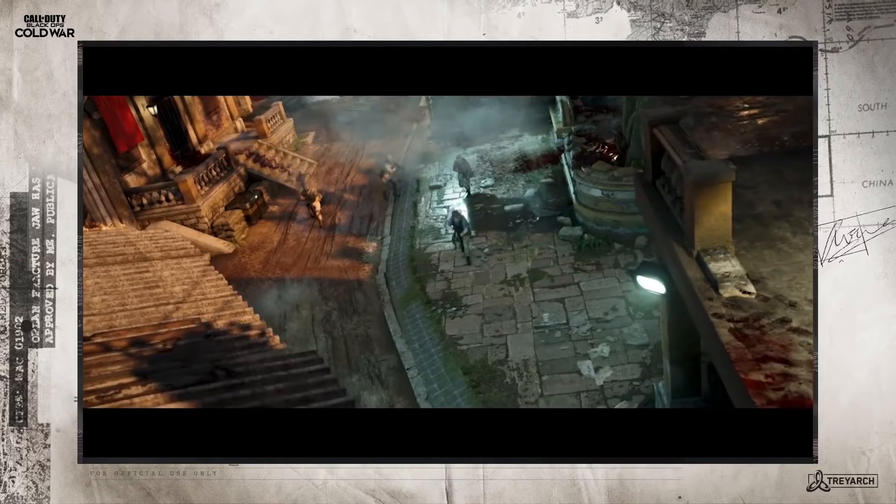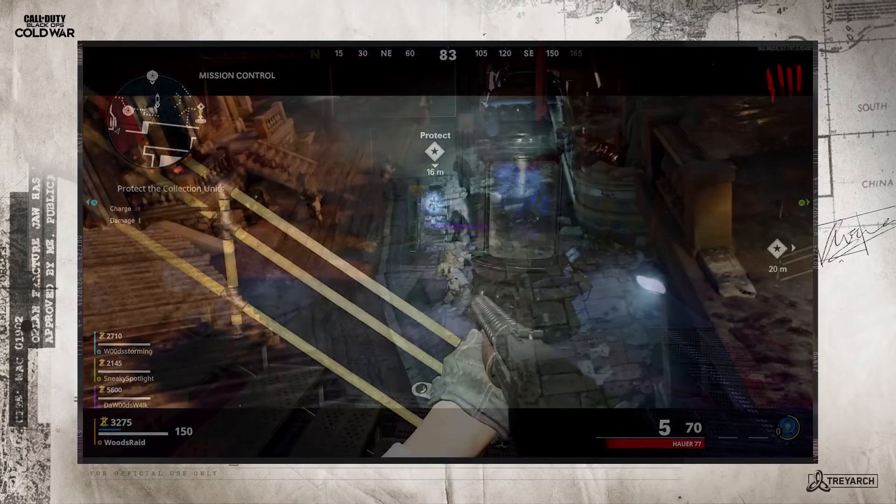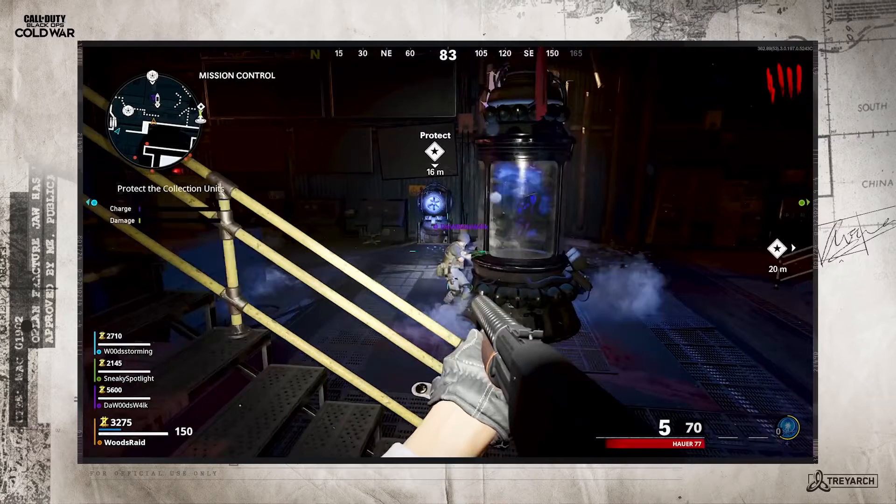Now we're seeing a few more shots of the area of the map taken from the campaign mission Fracture Jaw, looking very zombified. This is the same area as the Pack-a-Punch and Revanov. Now we see what we assume will be the power room with something called the control unit, which looks like we're going to have to charge up with zombie souls. I'm guessing this is the power mechanic from the previous trailer — we saw that this machine does a massive electromagnetic blast, which I'm guessing charges the generators around the map. That's how the base gets powered.